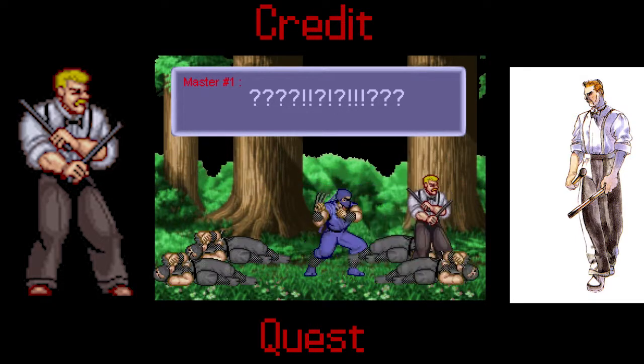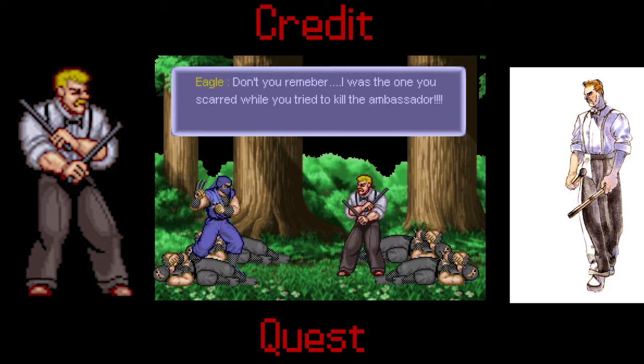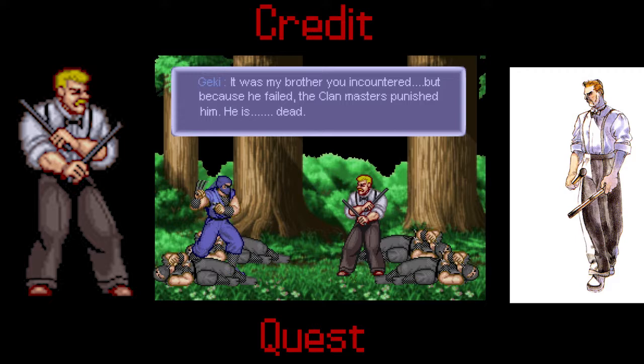'Who are you? Wait — you were the winner of the tournament. Why did you help me?' 'Don't you remember? I was the one you scarred while you tried to kill the Ambassador.' 'Well, that's how I got a scar.' 'It was my brother you encountered, but because he failed, the Clan Masters punished him.' 'Your brother — why should I believe that to be true?'